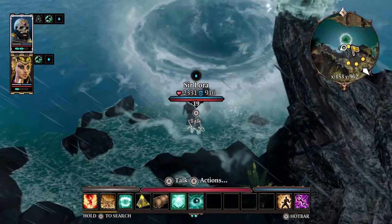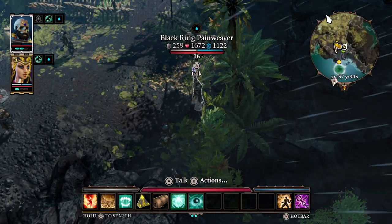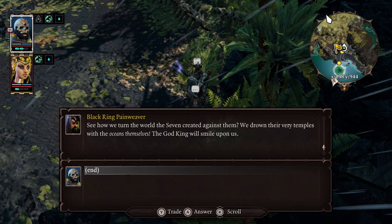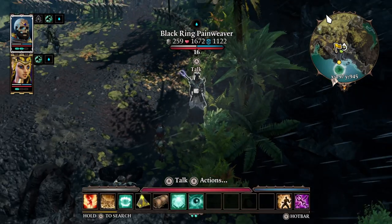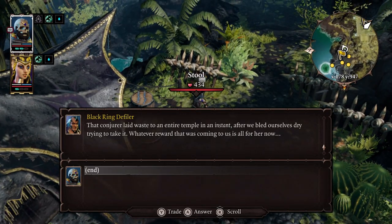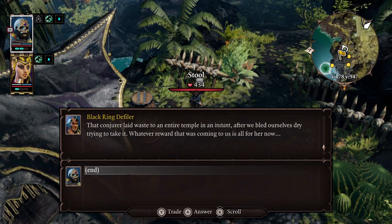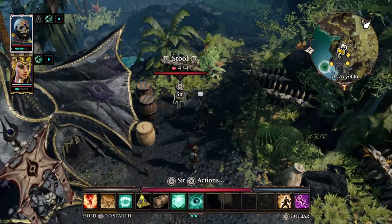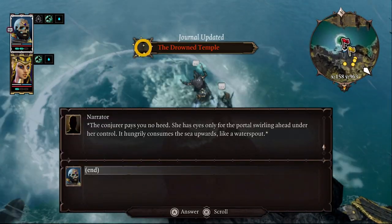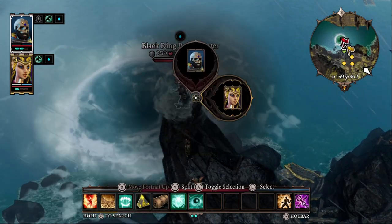It looks like I might have been right. Let's talk to these guys and find out what's going on. They say: 'See how we turn the world the Seven created against them? We drown their very temples with the oceans themselves.' So yes, they're doing exactly what I thought they were doing. The conjurer laid waste to an entire temple in an instant after they bled themselves dry trying to take it. She has eyes only for the portal swirling ahead under her control. She's gonna die.